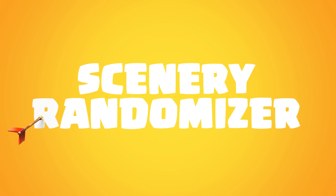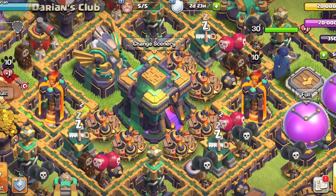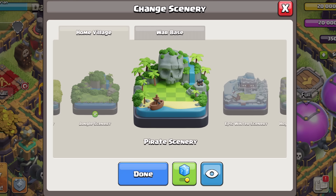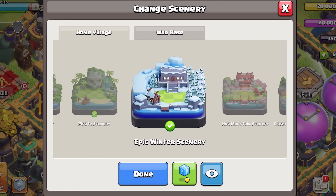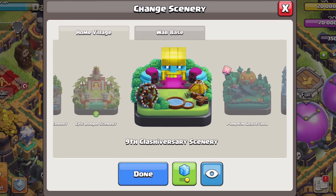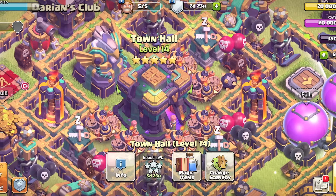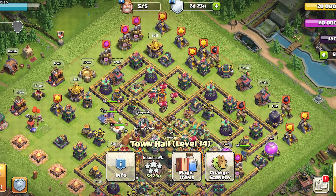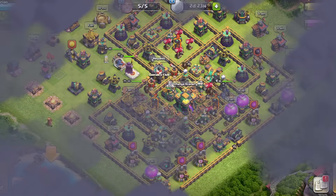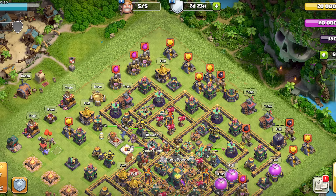Another quality of life change going into this game is purely aesthetic: a Scenery Randomizer. Just like the Skin Randomizer, the Scenery Randomizer will randomly select any Scenery you've acquired and will apply that Scenery every time your base is loaded. You'll see a list of your available Sceneries — just tap the ones you want in the Randomizer rotation. Any time your base is loaded, a random Scenery from that selection will be applied, making your village feel fresh and visually distinct each time you visit.